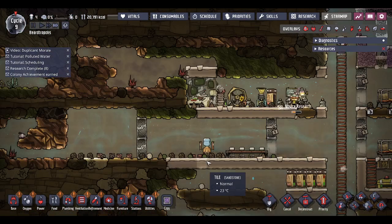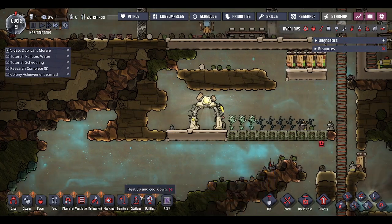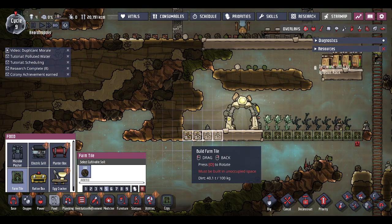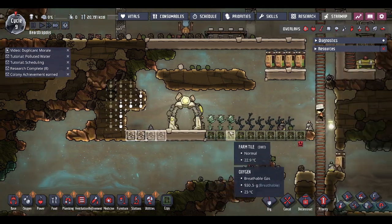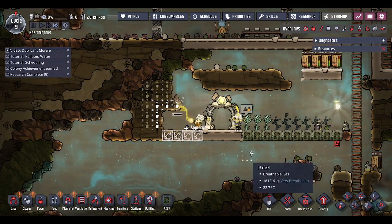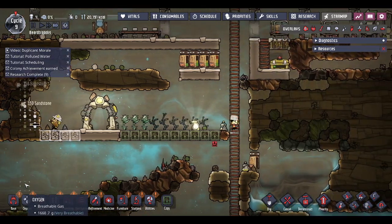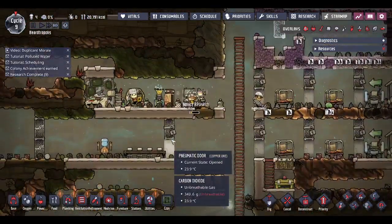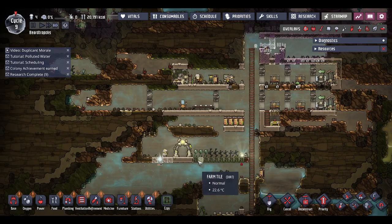We have our mess hall back. As I said, we're going to want bedrooms on the other side if we want to bring in more dupes. Let's start filling this side out - we'll just do four of those for now and dig out as much as we can. Slowly, slowly starting to take shape.